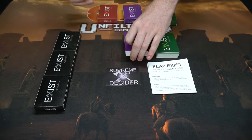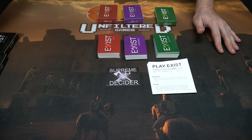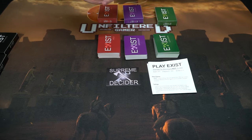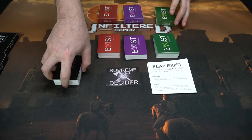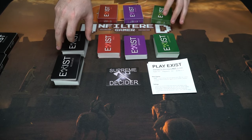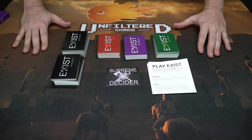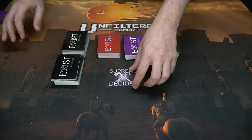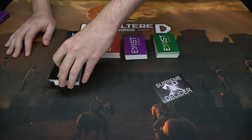Each of the Exist packs has different types of cards, so they're all very unique and different in their own way. You take all of these cards and shuffle them up so they are completely random. After that, one of the players becomes the Supreme Decider — you can choose that in any way you'd like — and give them that specific card.